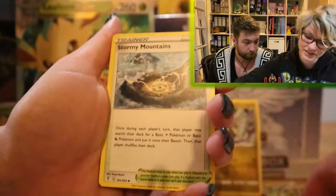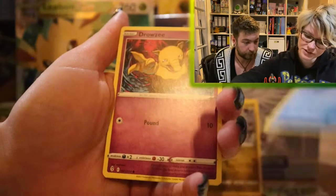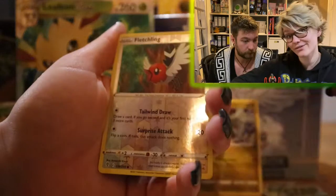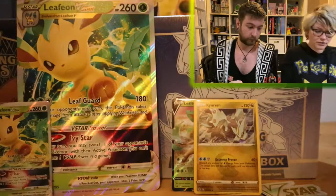From this pack we got Swoobat, Digging Gloves, Stormy Mountains, Cryogonal, Palpitoad, Bergmite, Dreamsie, Scraggy, Reverse Fletchling, and Altaria. Like I said, nothing from this pack — no first pack magic.